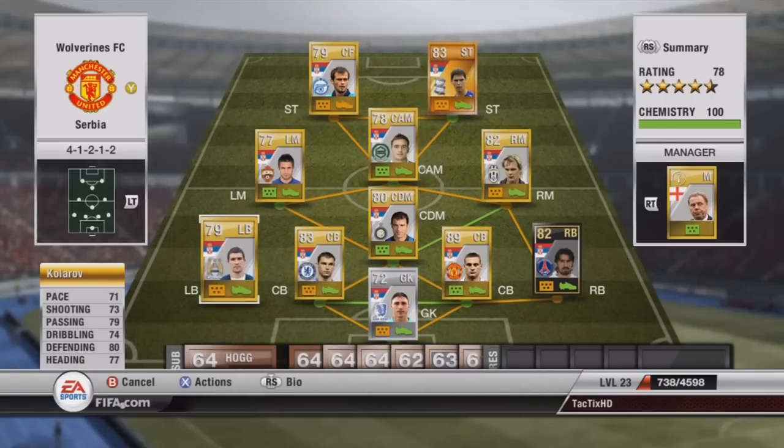At left back, we have Kolorov — 80 defending, 77 heading. He's not the fastest, but as you guys can see, he's got good all-around stats. He's also got amazing free kicks — like 90 power, 81 accuracy, and like 78 curve. So really good for left back.